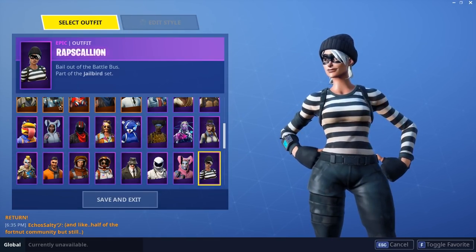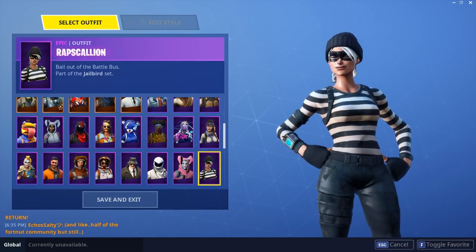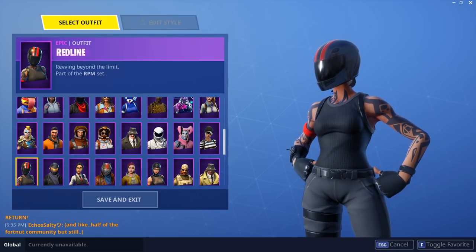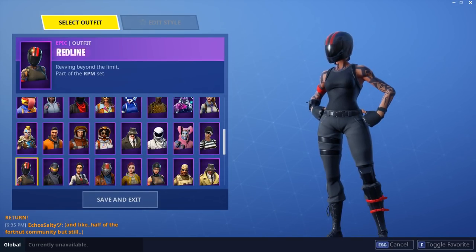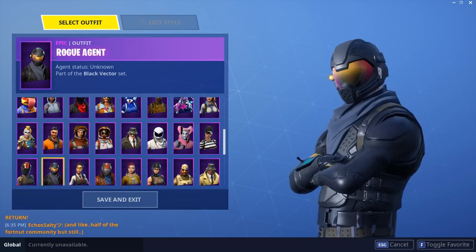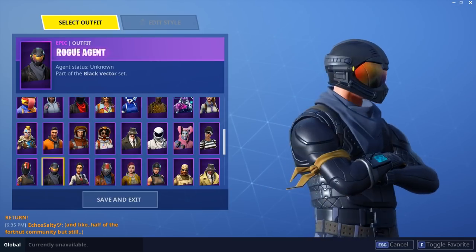Rapscallion — very cool epic skin. It's really not that underrated anymore — I thought when it first came out it was, but then a lot of people started buying it. I think it's a really cool skin, I love beanies and it's just really clean. The back bling's cool too. Redline from Season 5 Battle Pass — pretty cool, actually pretty neat. It's not as good as Burnout, but it's cool that Burnout actually got like a girl counterpart. Rogue Agent from the first Starter Pack — really cool. I think it's actually really underrated. You got the blue camo pants and a really cool looking Halo-style helmet.